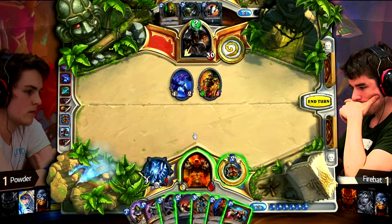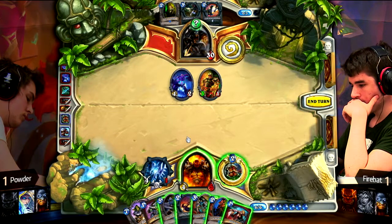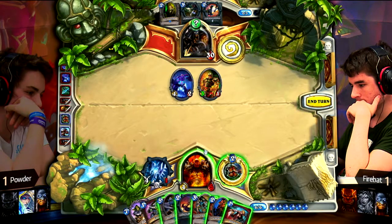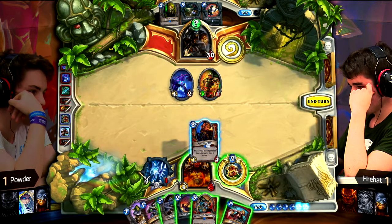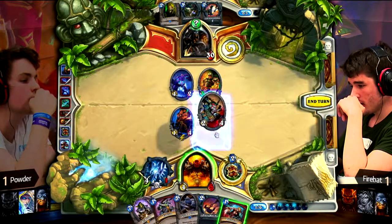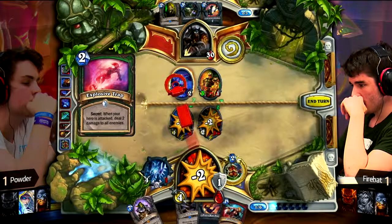Warrior will be at... 9. Whirlwind with Frothing Berserker and Armorsmith — will that win? Only 1 armor gained. Why? Oh, you think to play Berserker as well? Of course you play Berserker. You can just hit face. Hit face with the weapon — the weapon gives you 2 more life. But now he is at 8 — he's executed.